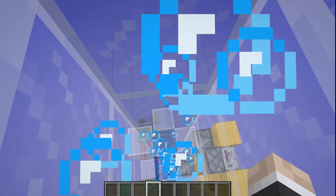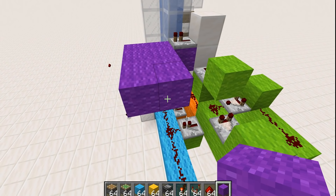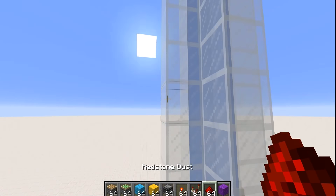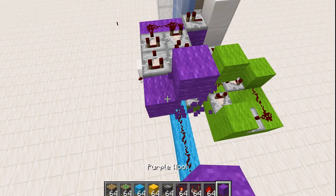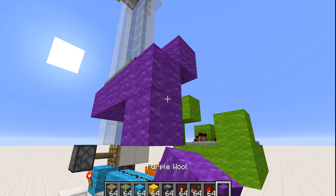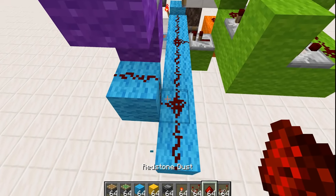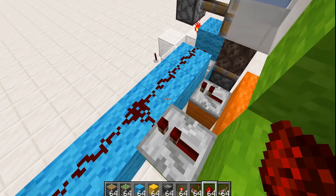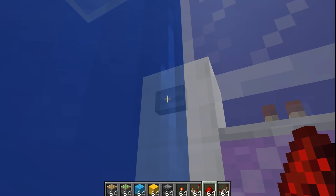With floor number two now functioning perfectly, I think it's time to try adding floor number three. This floor is going to be the top floor, so in theory we don't have to do anything particularly spectacular. The simple idea is we have a pulse extender long enough to send us right the way to the top of the tube, and then we don't need any redstone there because we're just going to launch out the top. We connect this long pulse extender to our universal redstone line running through the center — the idea being that all the pulse extenders feed into that block swapper without mingling with one another, giving us an independent system.